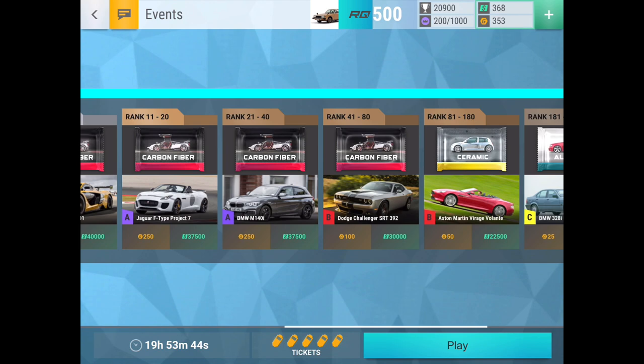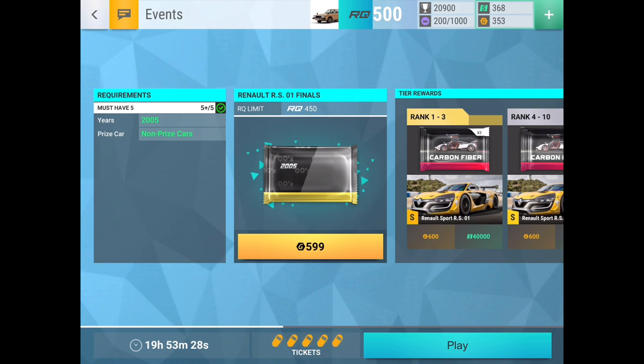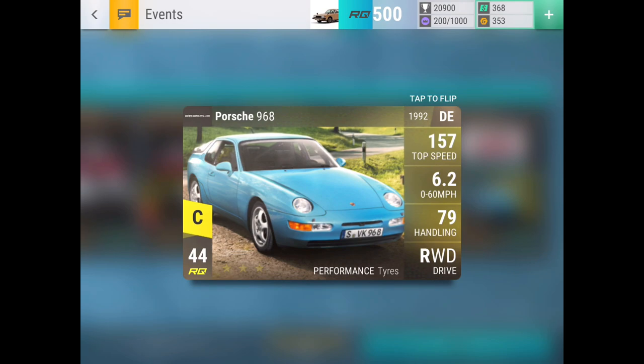You might be able to get yourself an Aston — there's only 100 people in my bracket. I'm 60 seconds. Maybe you're just taking a bug bracket? I can either get the Aston Martin Volante and the ceramic if I'm lucky and no one joins, or if not then I'm a Porsche 968 boy.